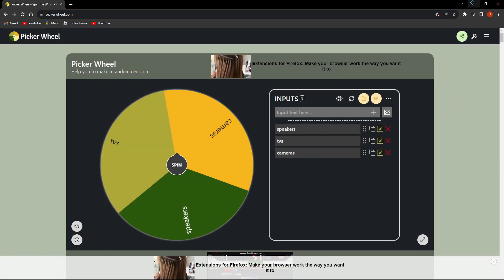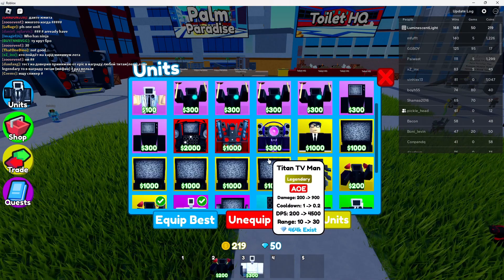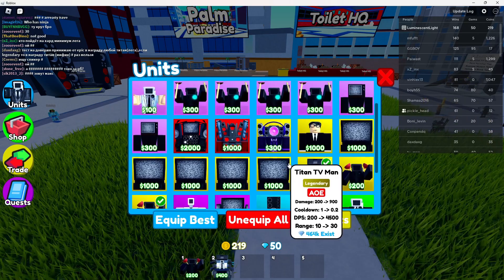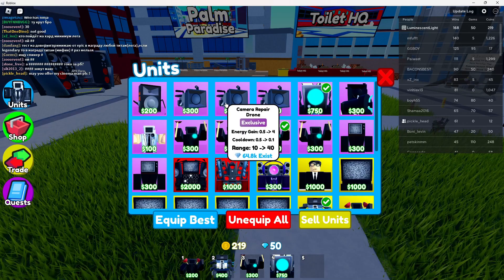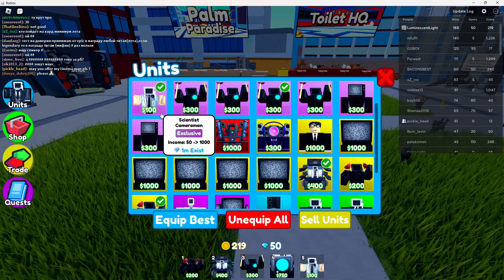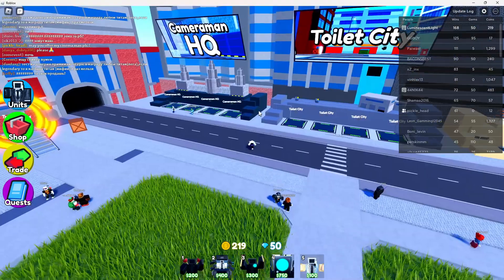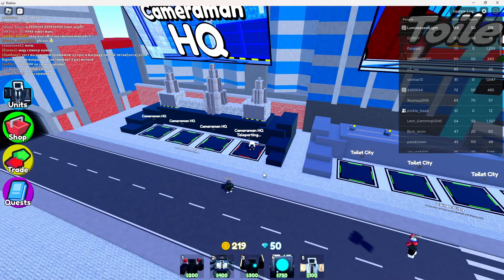We have a lot of variety while using cameras. Let me just unequip everything. Alright, we have Ninja Cameraman, Mech Cameraman, Jetpack Cameraman, Titan Cameraman, and Scientist Cameraman. So this will be our loadout: Ninja, Mech, Jetpack, Titan Cameraman, and Scientist. Now we're just gonna try and be Camera HQ.